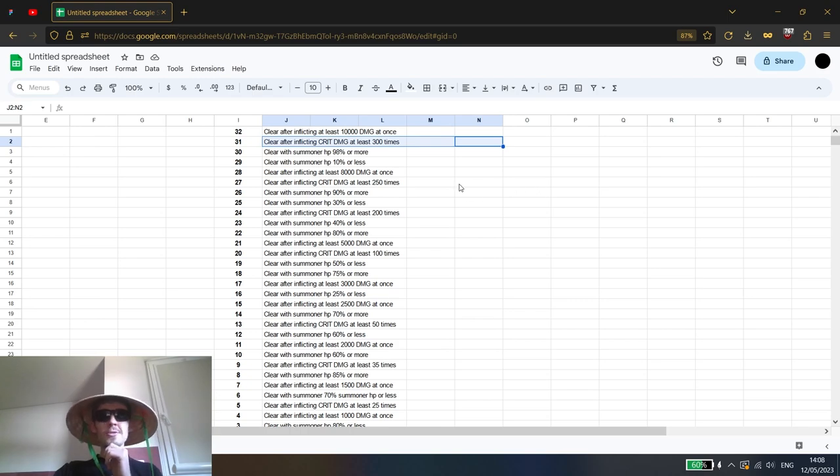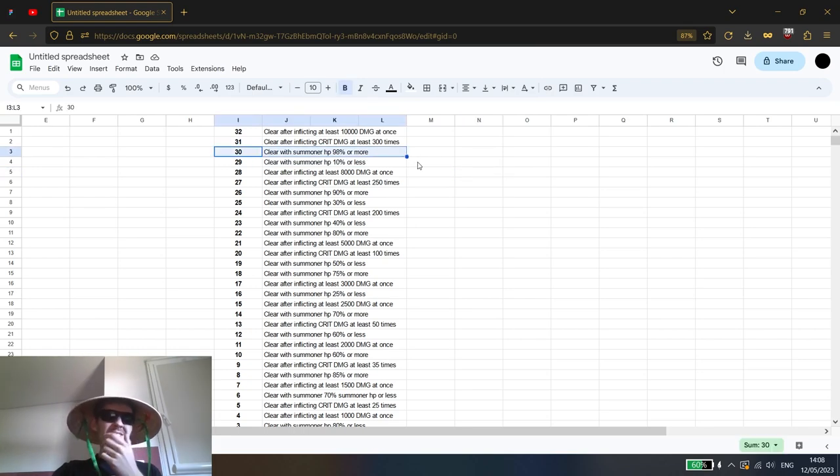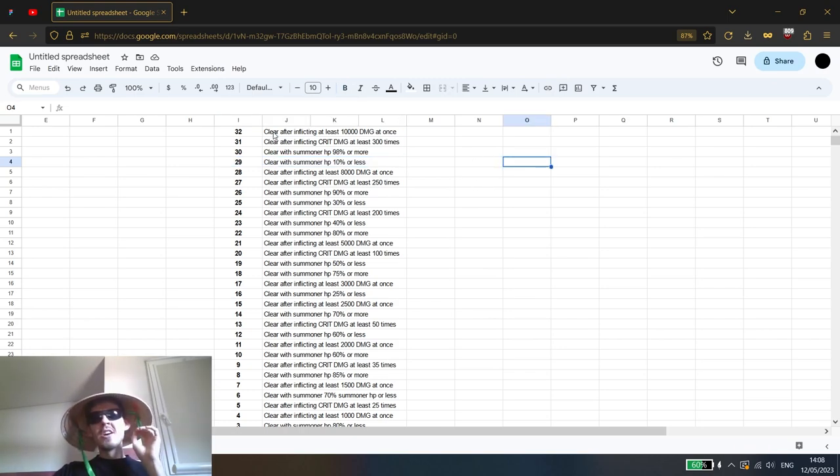I actually worked 20 to 30 minutes perfecting the crit condition and hours testing which unit is best for it, but I finally found a good combination. The other two conditions are pretty simple — it's just trial and error to make them work. One is staying at full HP with your summoner, and the other is staying below a certain amount of HP.